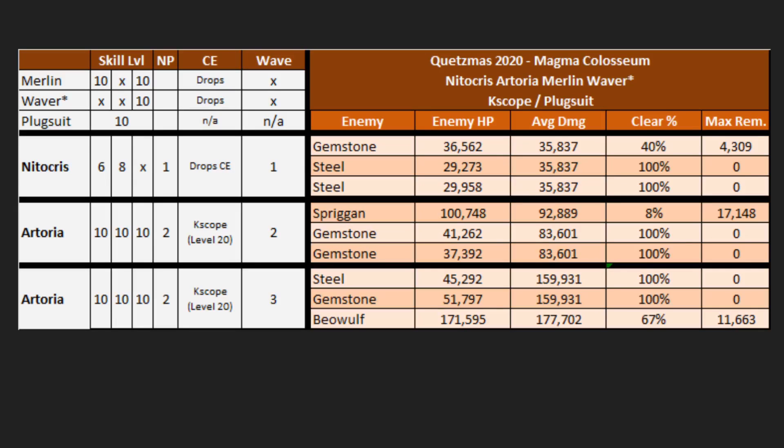For this first comp, we're going to be working with a Nitocris, Artoria, Merlin, Waver comp. Artoria is going to be really nice for this node, just like in other Lancer-type nodes, because she has charge in her kit — she's very good for going back-to-back NPs especially with that refund on the back end. Nitocris is going to be very easy to use on this node due to the fact that it's all Berserker, so she's actually effective here. Even NP1 is putting in work with only 4k remaining at worst on the Gemstone. The health pools on this node tend to be inflated a little because everybody is effective.